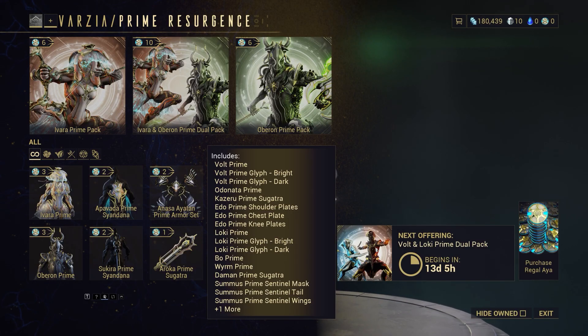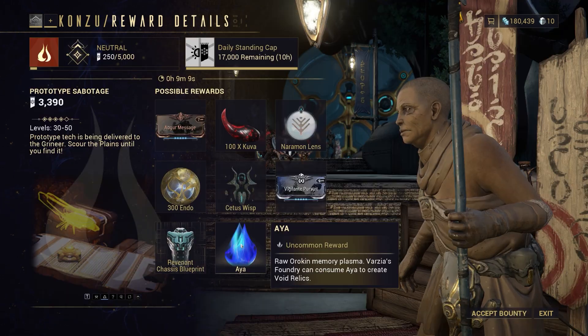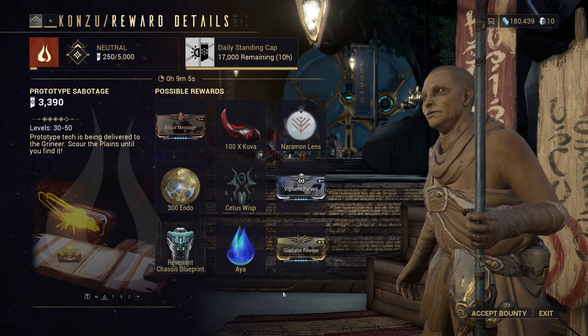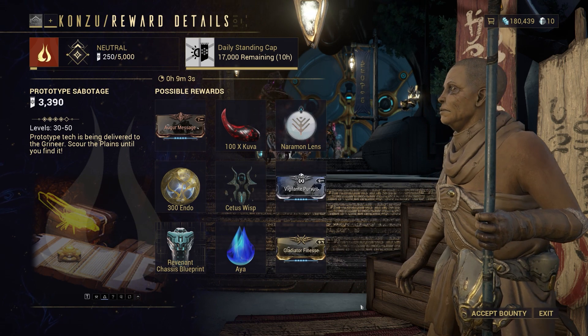Based on my estimate, they will be available on January 4th. You'll be able to get these from opening the Relics. You might also want to pre-farm Aya in the open world bounties, so as soon as they are available, you can trade them for the Relics.